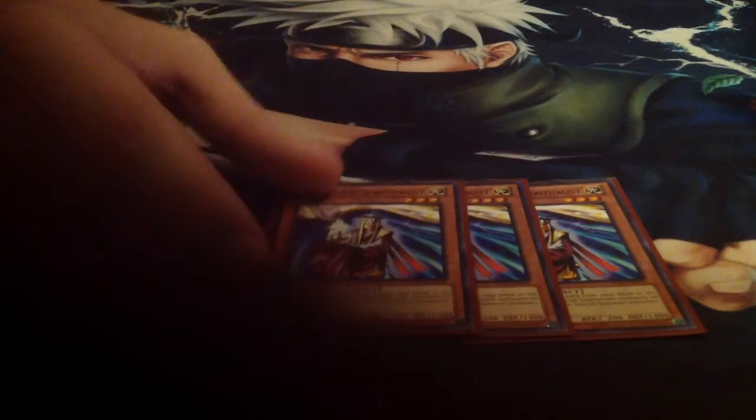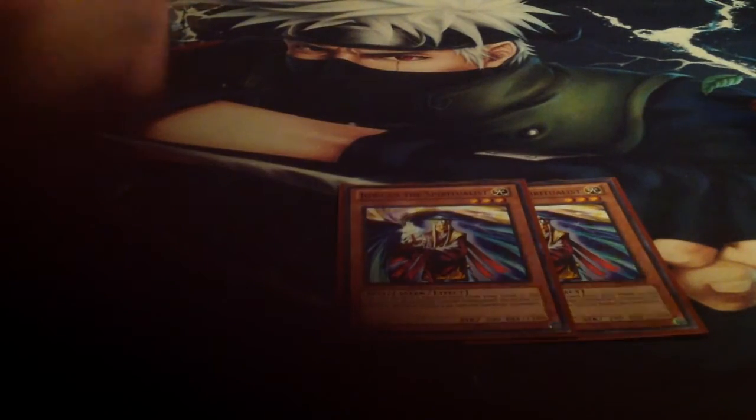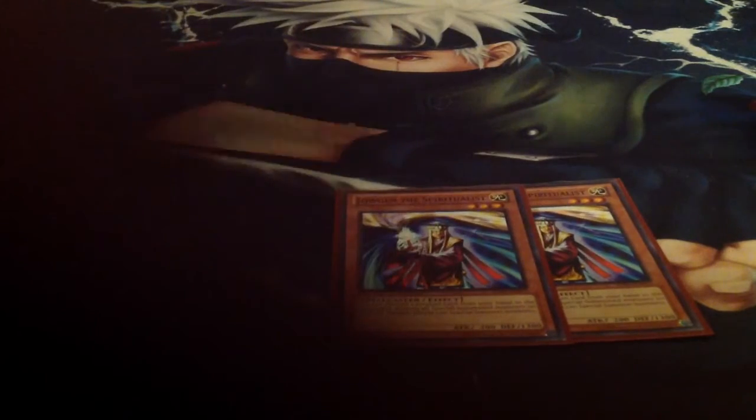Starting off with the spellcaster type monsters, we have the three Jowgen. This is basically like a barrier statue but in spellcaster form. It's also better than any of the barrier statues going second, for the fact that you can use its secondary effect to discard a card to destroy all special summoned monsters on the field.